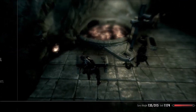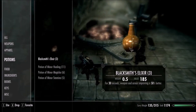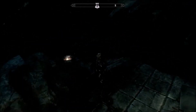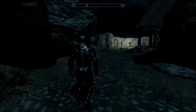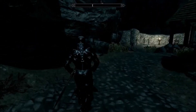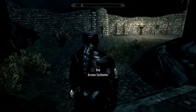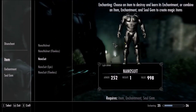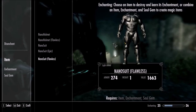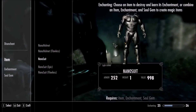We've got a blacksmith elixir to upgrade it. It also works with arcane enchantment, and it just works fast in general. This is better for using until you get a really, really good armor — like Daedric, for example, or Dragon.